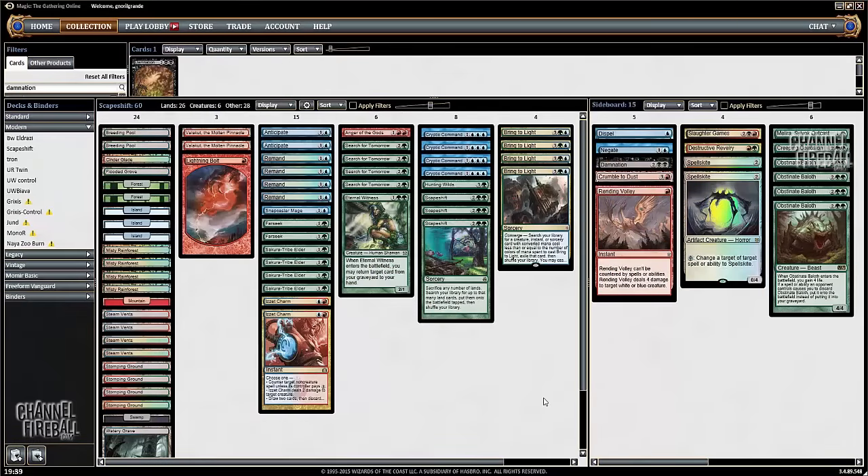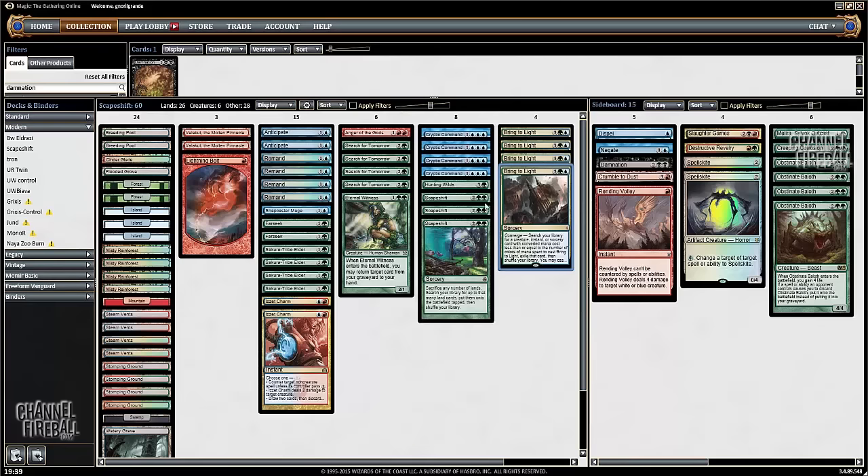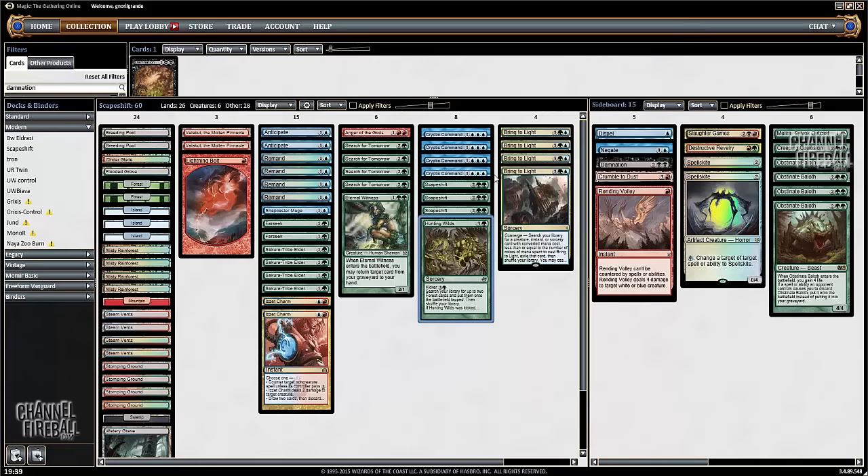Hello everyone, this is Androm and Gucci and today I'm going to record some league matches with Scapeshift. This is the deck that was born with Battle for Zendikar, since thanks to Bring to Light you can have four additional copies of Scapeshift. Also thanks to Bring to Light you can tutor spicy cards like Haunting Wilds, which lets you search for more lands. On turn four you can play Bring to Light for Haunting Wilds, and on turn five you can play either Bring to Light or Scapeshift to win the game.